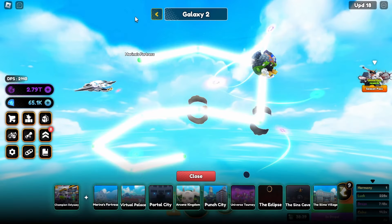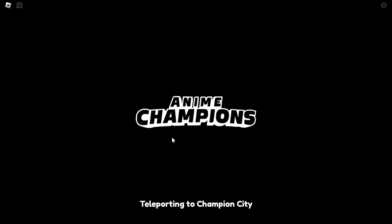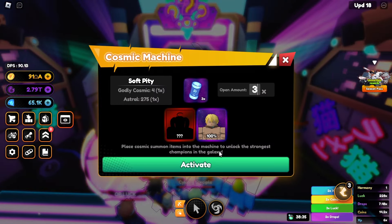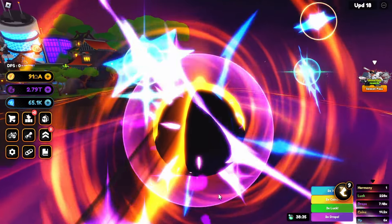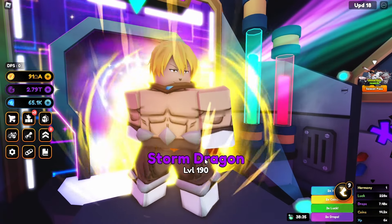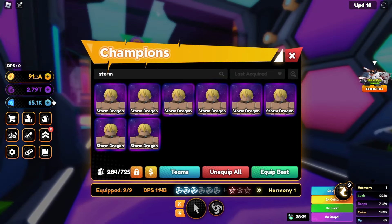We also completed the quest to defeat 20 of these Dead Men — let's complete that, there we go, awesome. We got three summons, so let's come back to Galaxy One and spin these. Hopefully we'll get a godly or astral, but if not we should be able to ascend to ascension three. There we go — we got the Storm Dragon — and if we check now, yeah, we can easily craft this into ascension three.